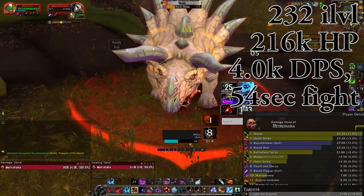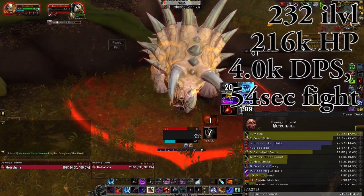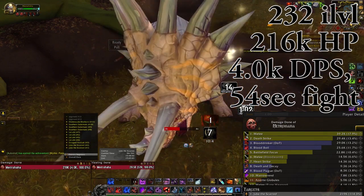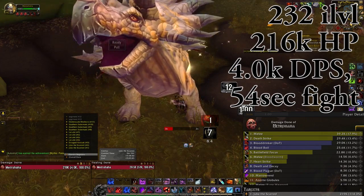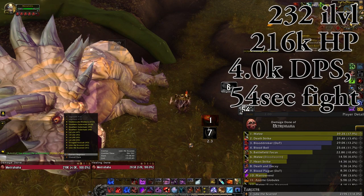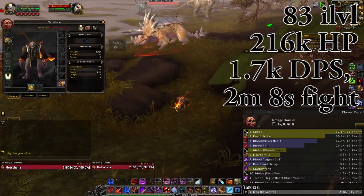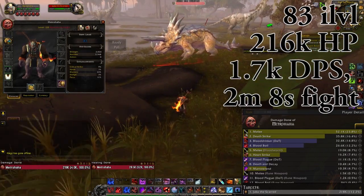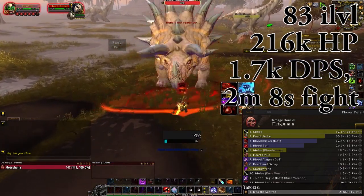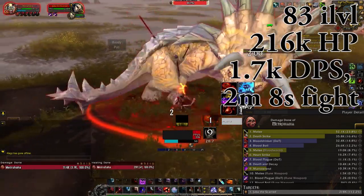We're going to show that that is not the case. The reason we're doing 232 item level is because that's pretty much the lowest possible item level you'd even consider getting to 120 at — you'd have to really not be taking any upgrades throughout leveling. My Blood Death Knight before we even started leveling was 255, almost 260 item level after we got the neck. So you're never going to get to 120 with this item level, but this is as low as you're going to get. And now here is 83 item level — all I have is the neck, a weapon, and a trinket that won't improve my DPS. And it takes me over two minutes and eight seconds. That is all you need to know.